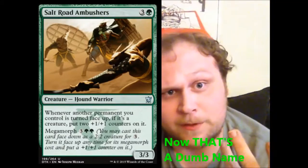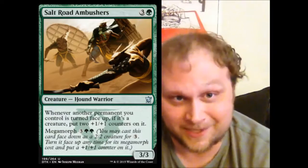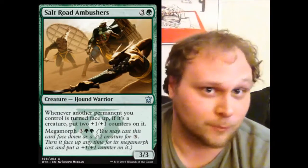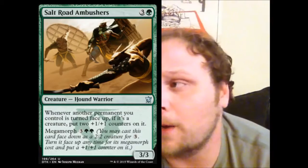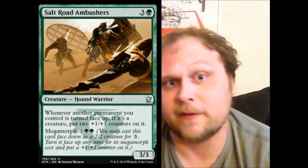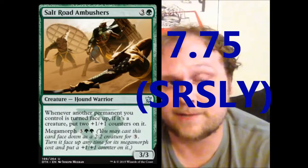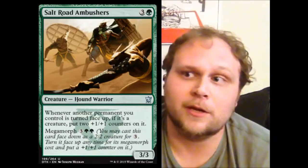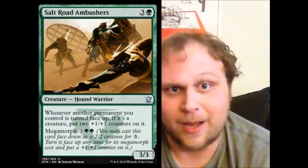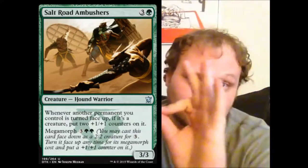The final Megamorph spoiled today was Salt Road Ambushers. This is actually really good in Sealed. Whenever you flip a guy up, he gets +1/+1 counters — two if you morph, basically three if you Megamorph — so this guy would become a 6/6 for five on the Megamorph. That's aggressively costed, and Green is very aggressively costed in this set from what we've seen. This is very desirable in Sealed. I would almost give it a seven — probably a seven and three quarters, honestly — because some strategies won't revolve around him but will be tremendously helped by him. With your Morphs, Manifest, and Megamorphs, I don't see standard play for this guy, but in Sealed he is incredibly solid.